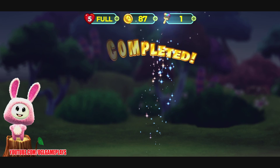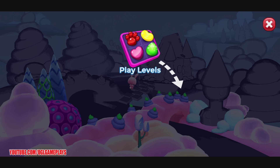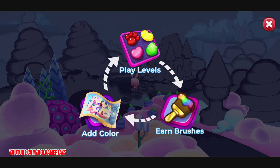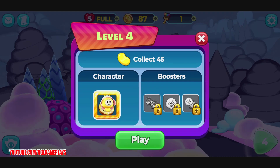We got one more magic brush, but we need to play another level because that one requires two magic brushes. So that's the scheme of the game: play levels, earn brushes, add color to your world. Let's play one more.